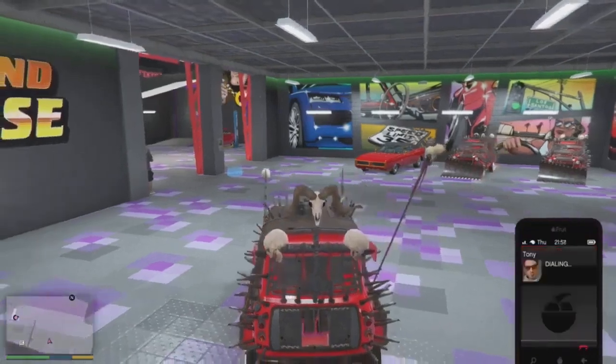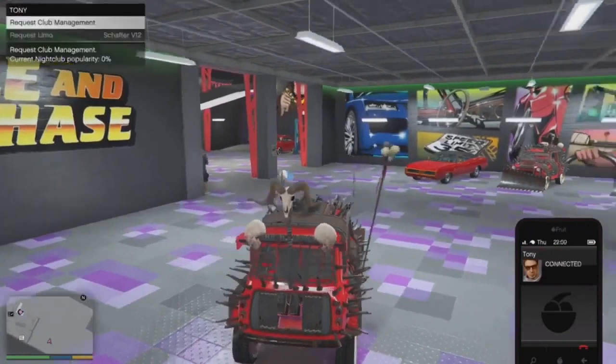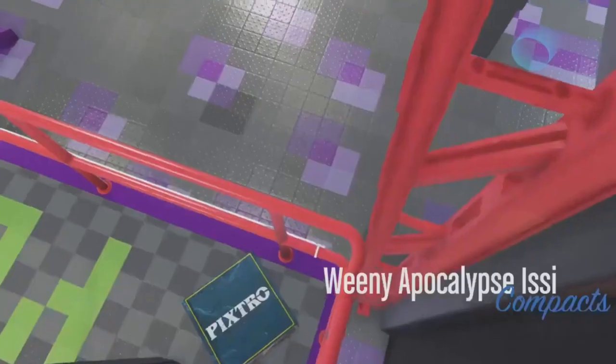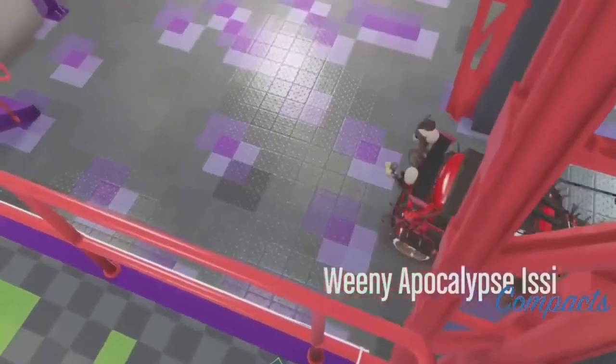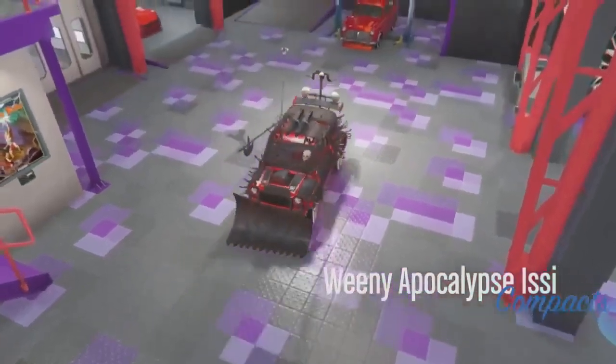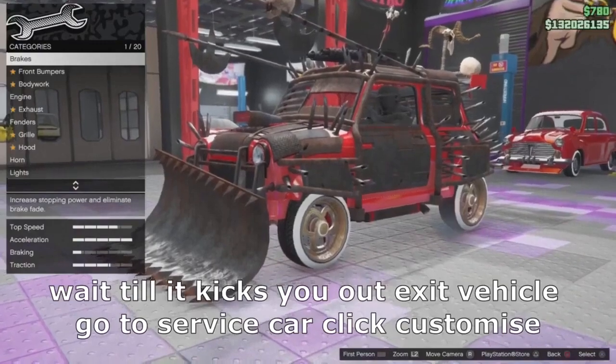You want to call Tony up. Once you press X, you want to spam the d-pad. I'm going to do that right now. Once you have done that, all you want to do is wait — wait a few seconds and it will kick you out automatically. Just give it a few seconds.